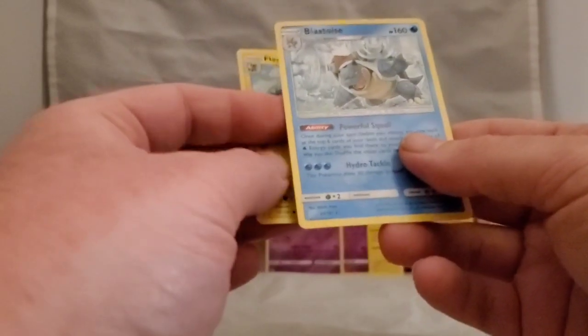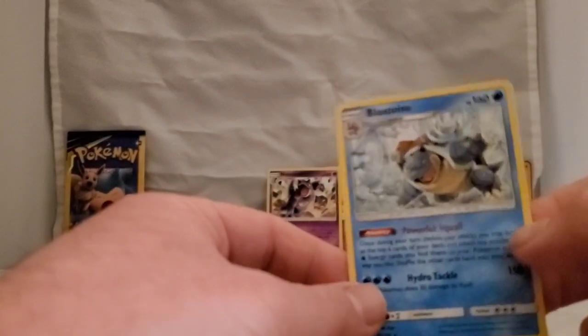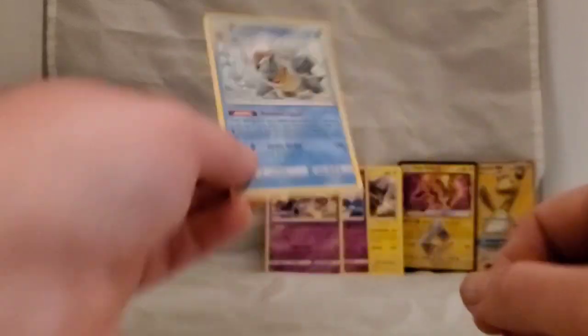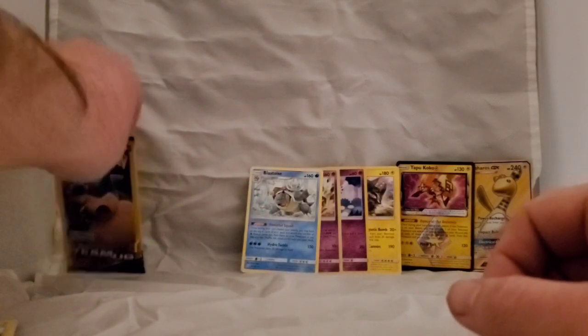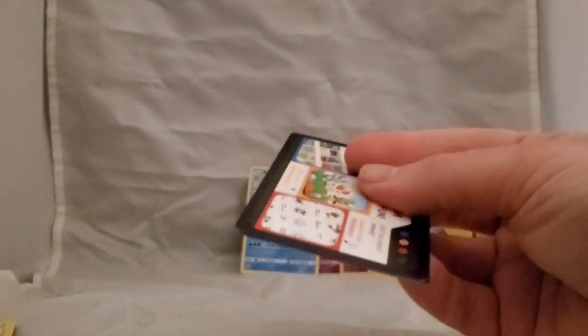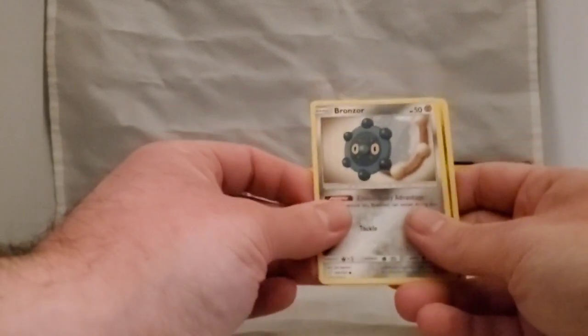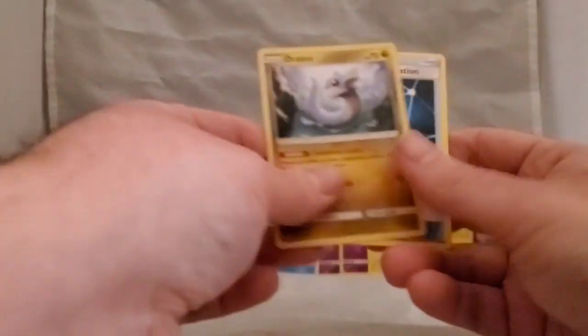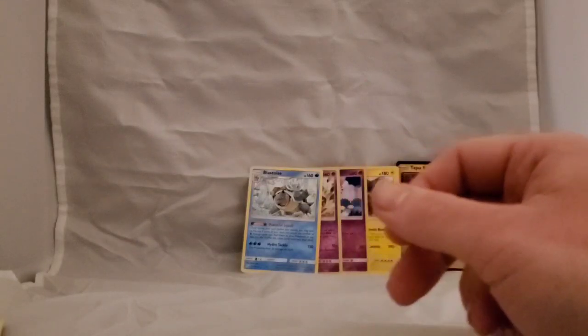Remember when Blastoise was always holographic back in the day? I think Dark Blastoise was when they started making non-holos. Anytime you can pull Venusaur, Blastoise, or Charizard it's always a good thing. Last pack — would be so awesome to pull a holographic, especially one of the Team Up GX holographics. Pulled a Bronzor, Totodile, and Pokemon Communication. That last pack was a dud.